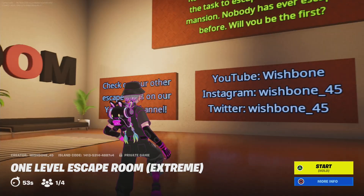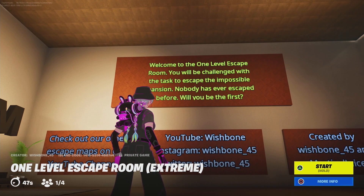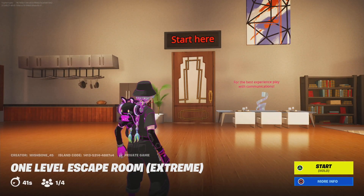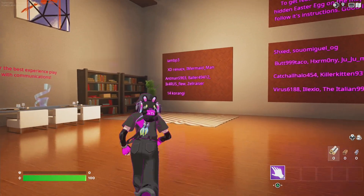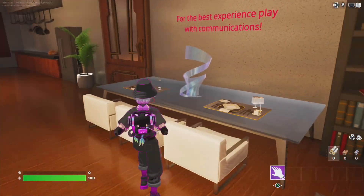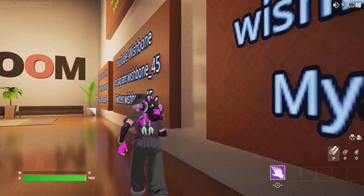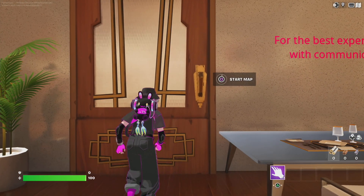What is up guys, Tofany here, welcome back to some more Fortnite. We're doing another creative level. Welcome to the one-level escape room where you will be challenged with the task to escape the impossible mansion — nobody has ever escaped before. Will you be the first? We gotta make our way through the mansion and find our way out. Best played with friends, but I'm alone here. Let's go.